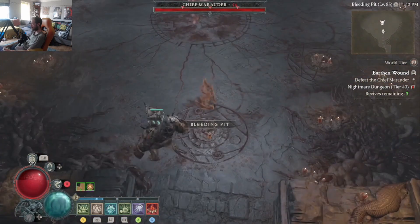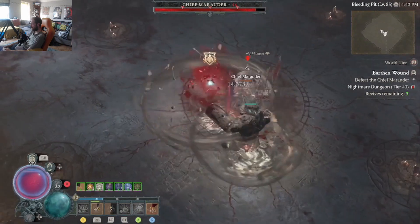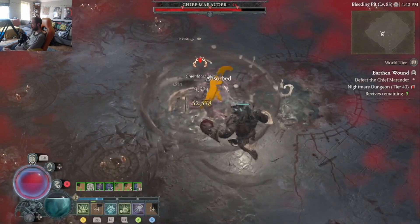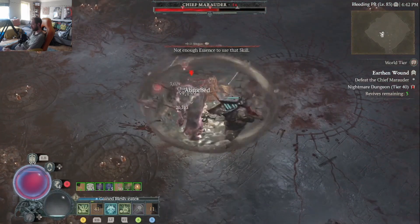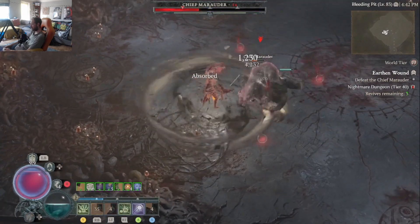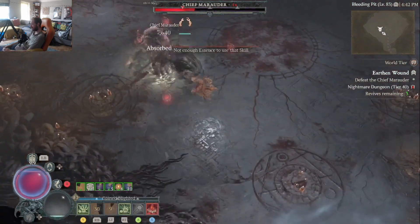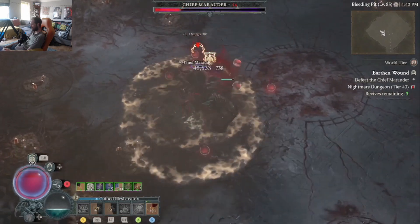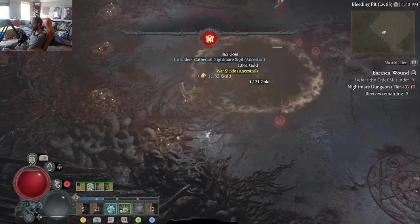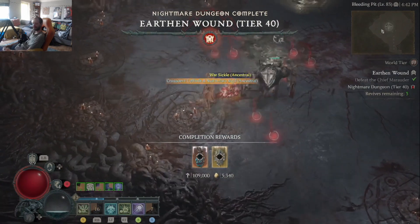My Bonestorm proc'd too — that's fine, I don't mind. Bonestorm and half the corpse. Like there was a corpse under them there, but it wouldn't let me hit it. Nice — and there you have it. Tier 40 dungeon, done.